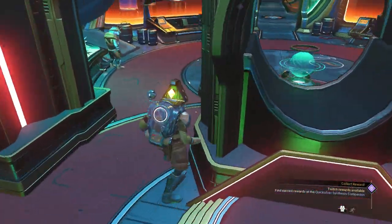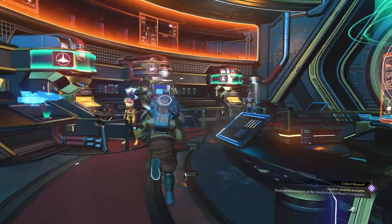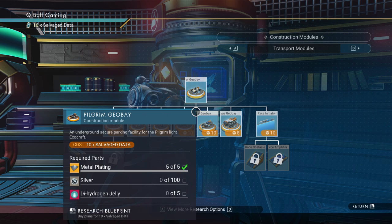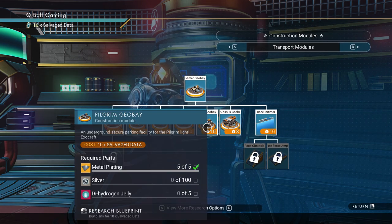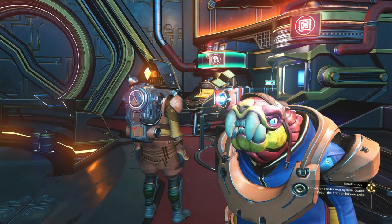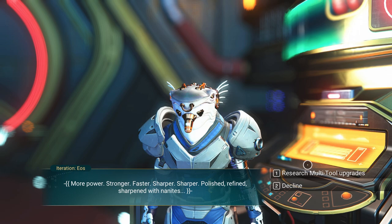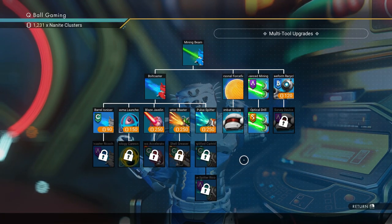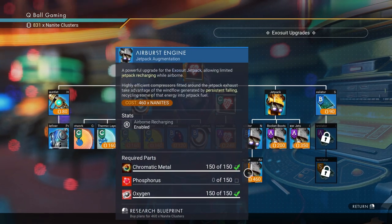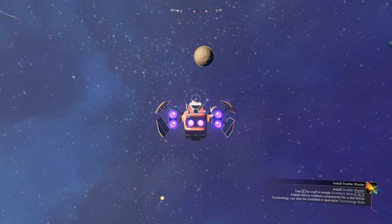Craft and install everything, then head to the Anomaly before going to the rendezvous spot — I'll show you why. Get inside the Anomaly, go to the back room. First stop is the construction merchant — use your salvage data to get a Roamer, or the Pilgrim if you prefer. Next go to the multi-tool merchant and get a Scatter Blaster — it's the best weapon to fight with. Then go to the exosuit merchant to get the Air Burst Engine, which refills your jetpack while flying — very handy.